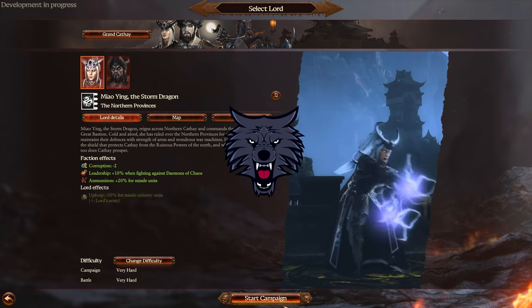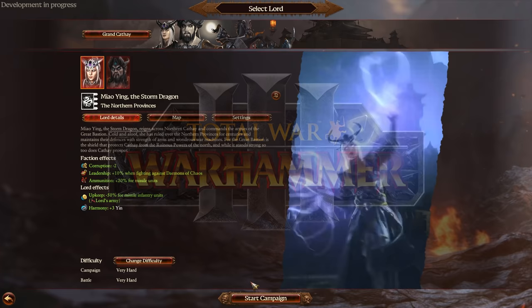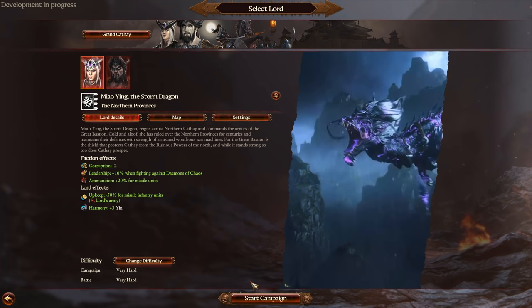Hey guys, my name is Simpsie. How you all doing? Welcome to the start of a brand new Total War Warhammer 3 Let's Play here today on the channel. We're going to be playing as Grand Cathay, as Miao Ying, the Storm Dragon. We're playing as the Northern Provinces Faction.